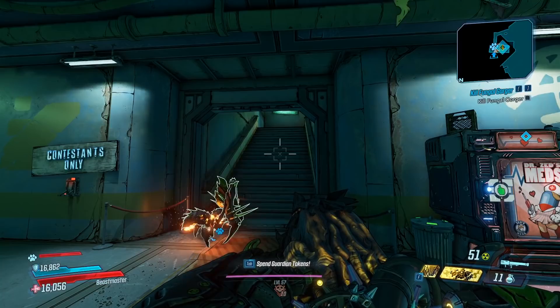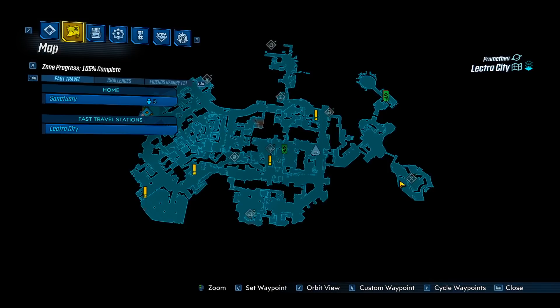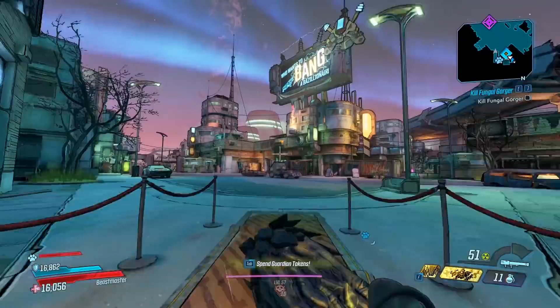Alright, so what you want to do is head over to Promethea and go to Electric City, and you're going to head all the way to the end of the map right over here. We're going to be taking on Killavolt today.